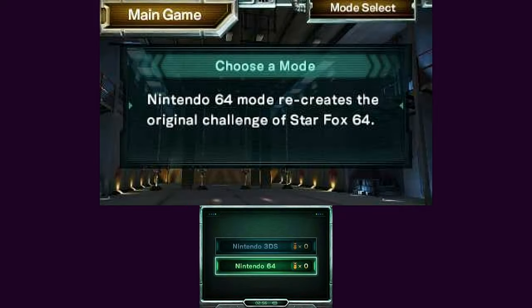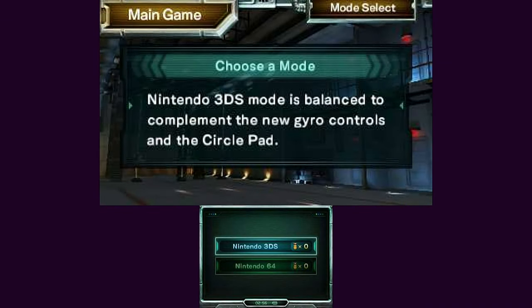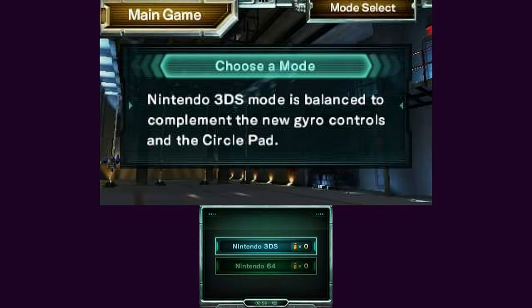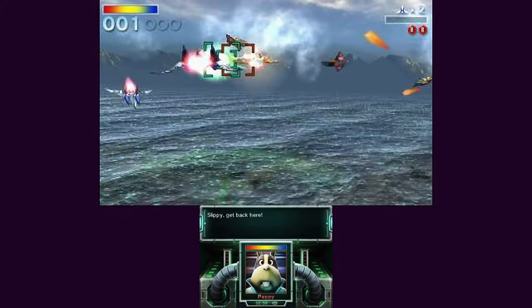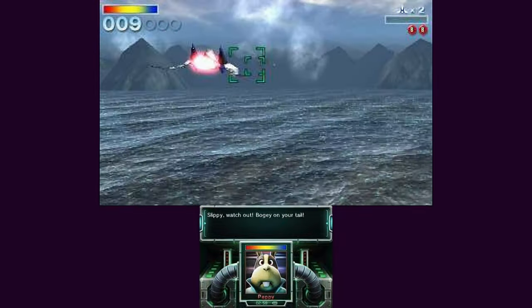There are now two campaign modes: 64 mode and 3DS mode. 64 mode has the same difficulty and the same controls as the N64 version, whereas 3DS mode allows for gyro controls and is more forgiving. One interesting change has to do with the bottom screen, which is used for intercoms as opposed to the bottom of the TV screen, and it requires you to tap to receive them, although some messages come in regardless.